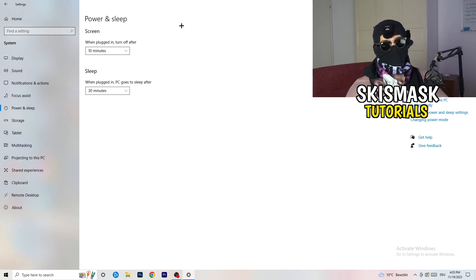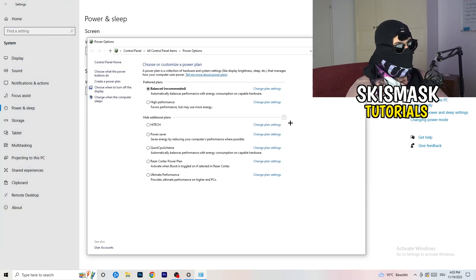Next, go to Power and Sleep and click Additional Power Settings on the right-hand side. Click the small arrow to reveal all additional power plans. On my PC, Balanced works best, but it varies. Check High Performance, Balanced, and Power Saver, test each one, and stick with whichever gives you the best results. It will help you a ton.